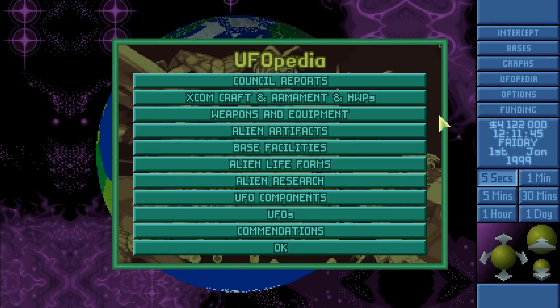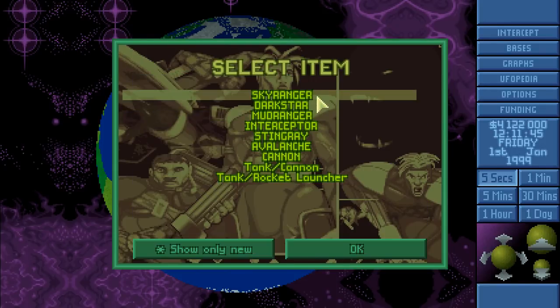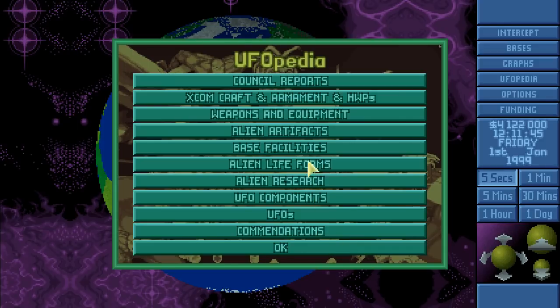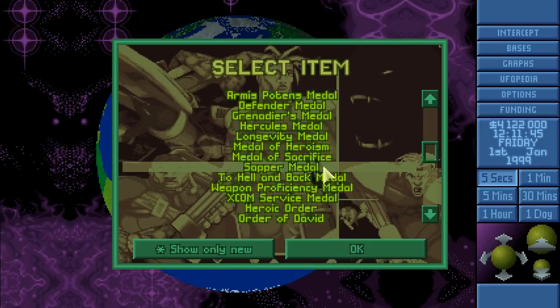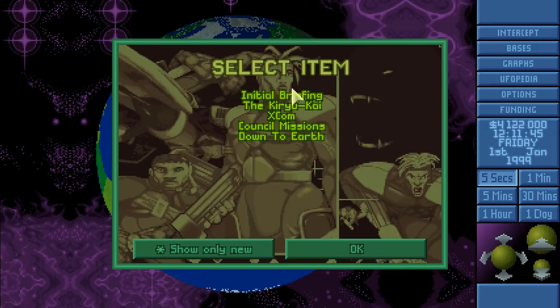As with all other mods, it's recommended to go and read — it can't hurt and will help. We have a couple of council reports, some armaments, new craft already, a lot of weapons to go through, no alien artifacts yet, some facilities, no life forms, no research, no components, no UFOs, and a ton of recommendations. We won't be going through recommendations but will cover everything else.